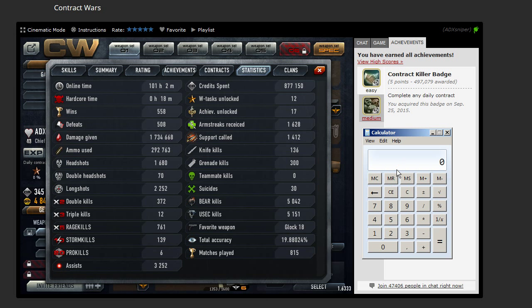Or the other way round: 13,787 divided by 372. So I know every 37th match I got a double kill, which is actually quite low. But considering that I'm using sniper guns, that's part of it.